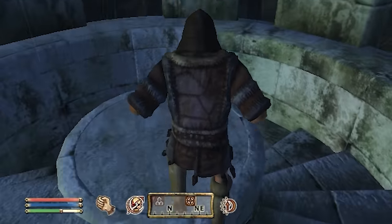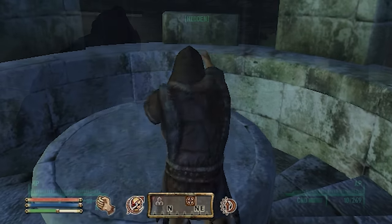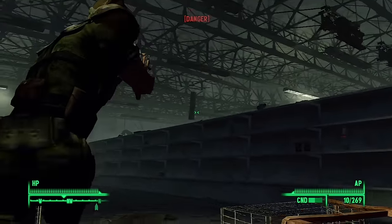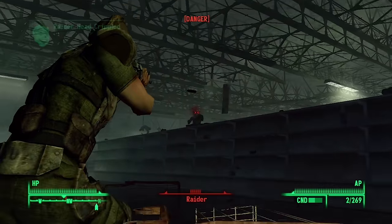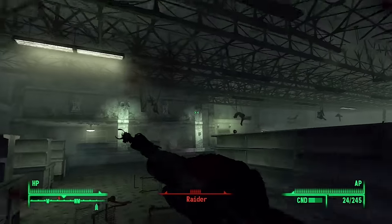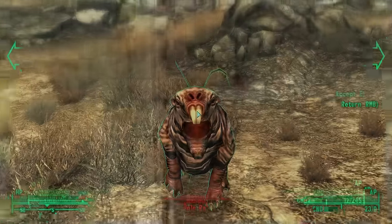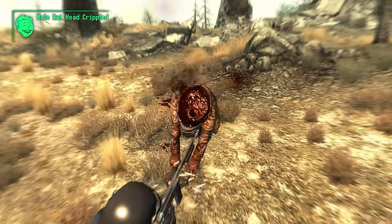Presumably this would have functioned similarly to stamina in Oblivion. Just about the only action that didn't cost AP was walking. On one hand this would have been a great homage to the classic games, but for the sake of not making the agility stat totally overpowered it was probably for the best it was cut. In the final game, AP is only used during VATS, which is still a nice tip of the hat to the turn-based systems of old.